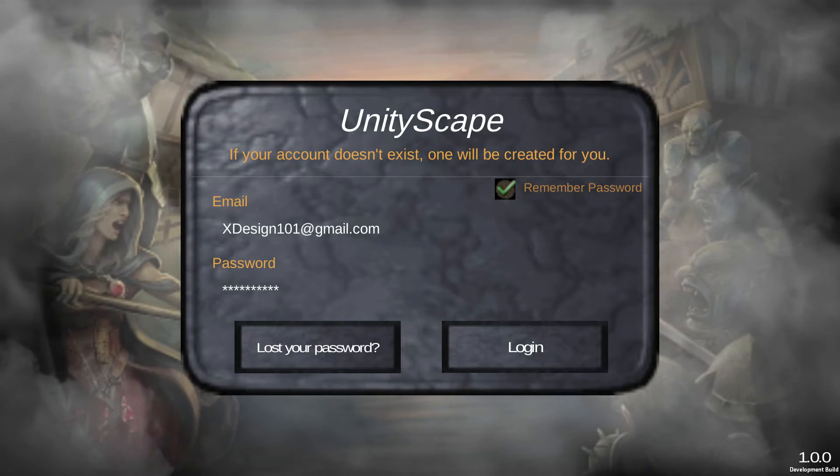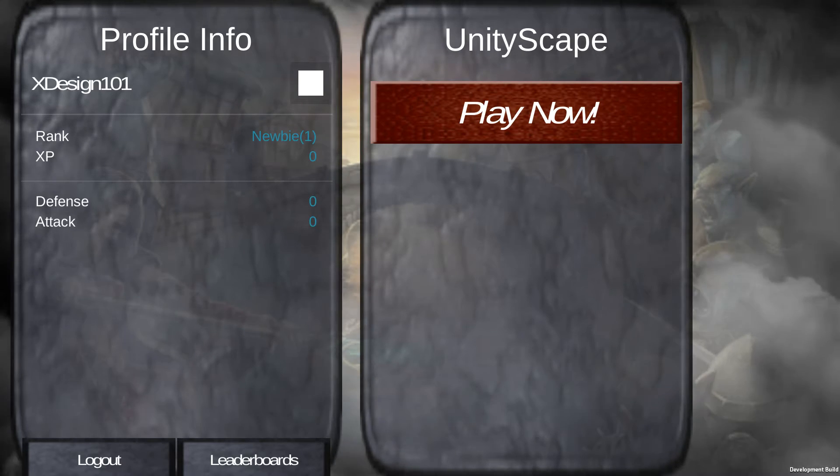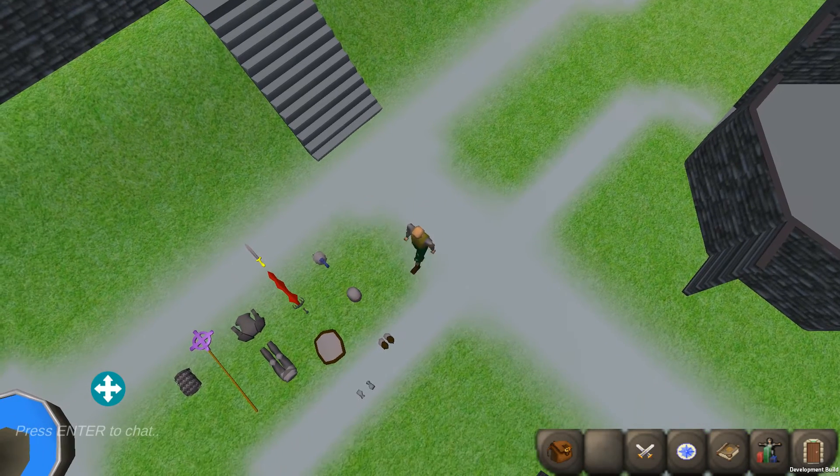This is a new update. I am almost complete with the combat. The only thing that's not happening is the defense is kind of useless — there's nothing really happening there. All the bonuses and everything are being set for the defense, but when the monster attacks you, it's not exactly taking your defense into account with its damage. So I still have that to do.